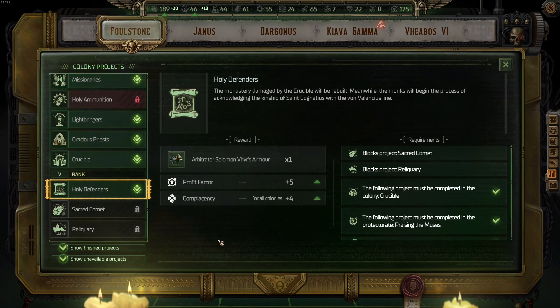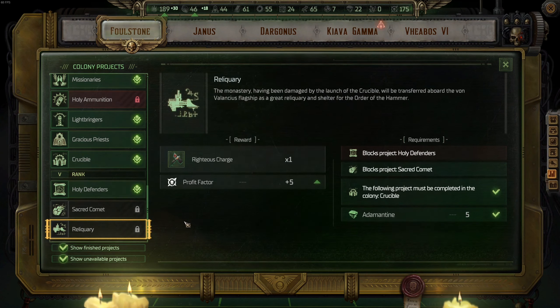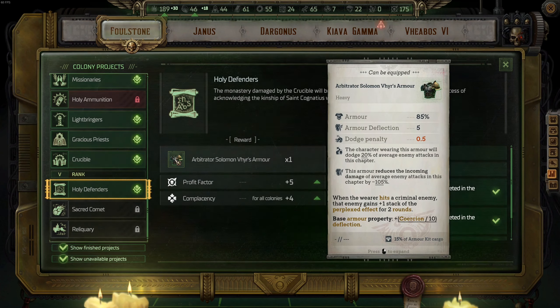For tier five on Foulstone, there is nothing better than the Solomon Weir Armor — Holy Defenders. This is the best project you can get. Does that mean Sacred Combat and Reliquary are bad? No, but Holy Defenders is definitely the best one you should go for. This armor is just way too good to skip.